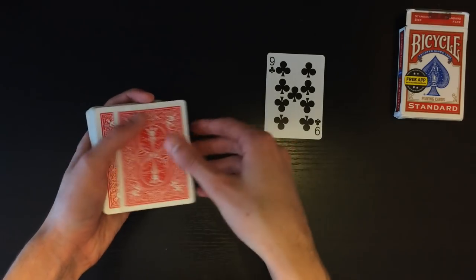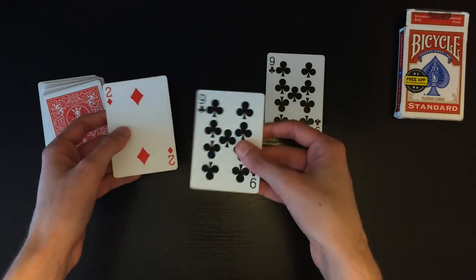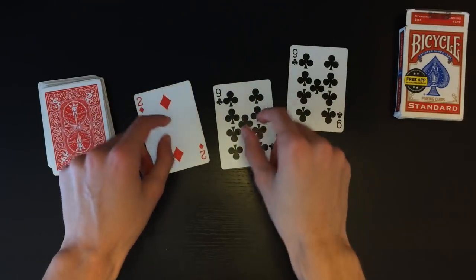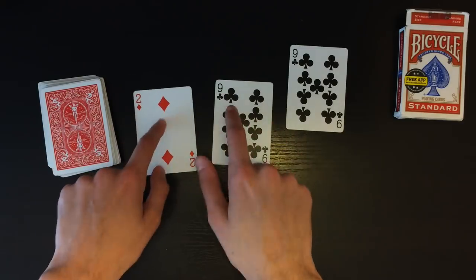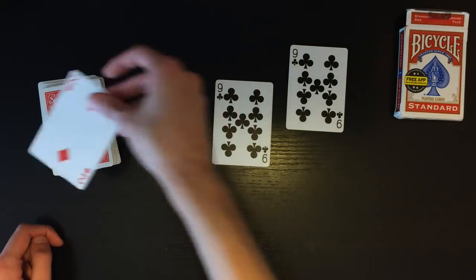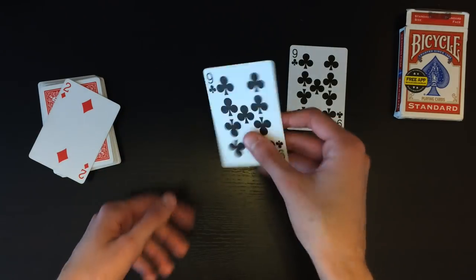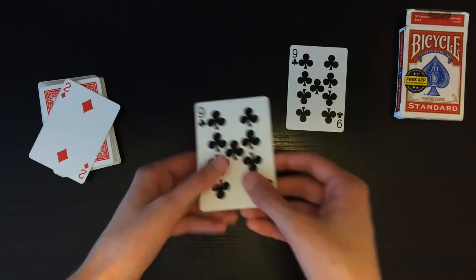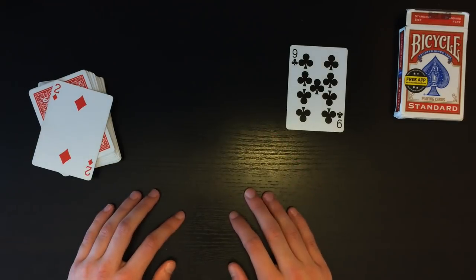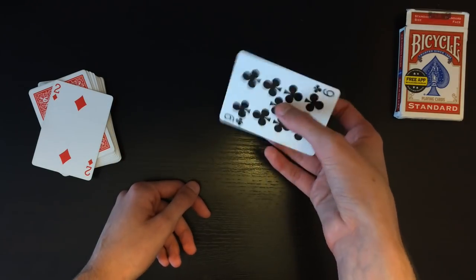Once you have your double face card, set it on the table and find the two respective matching cards from your normal deck — the normal two of diamonds and the normal nine of clubs. You need to decide which card will be the spectator's selection. I'm going to make the two of diamonds my selection, and the nine of clubs is just the random card. You can actually get rid of the normal nine of clubs — you don't need it — because the nine of clubs is going to be substituted for the double face card.